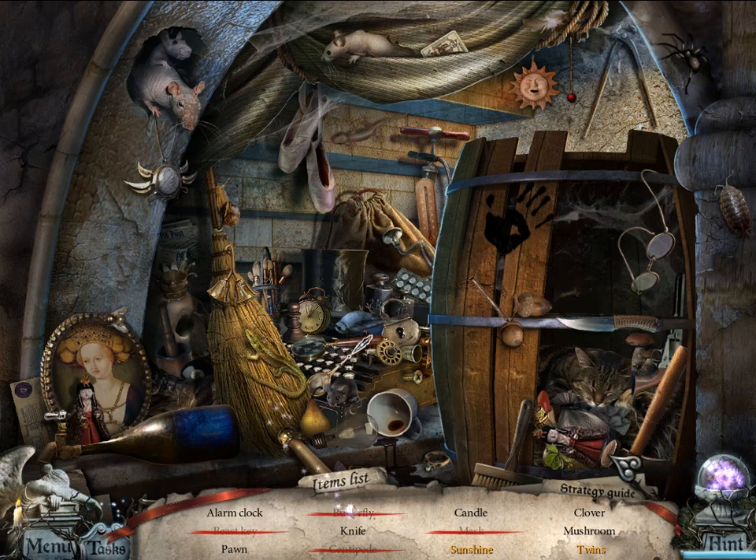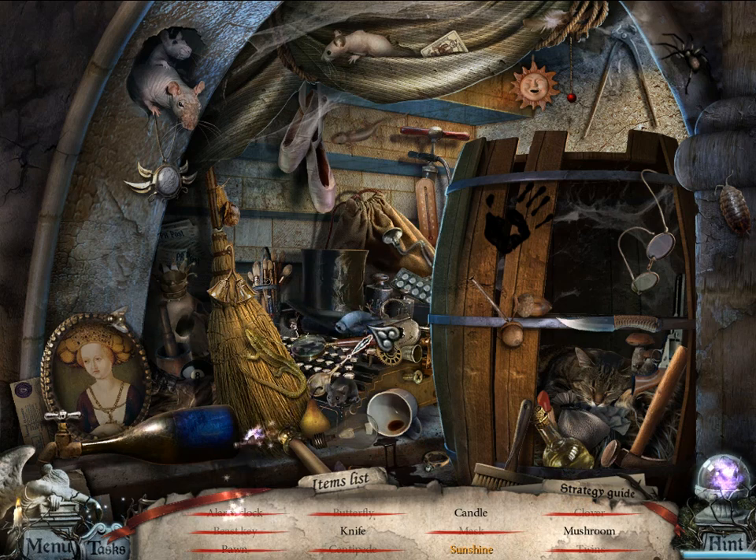Oh, there's a cat here. Poor cat, we need to save it. Candle, clover, mushroom, alarm clock, pawn. It's a butterfly. Oh, twins. Oh sunshine — so something with the sun up there then.